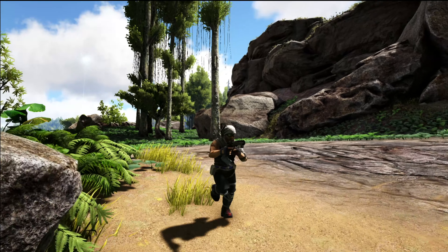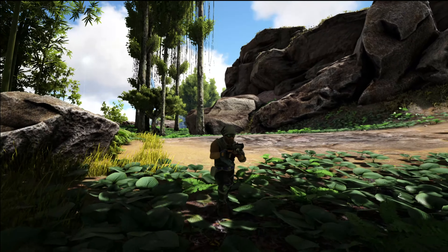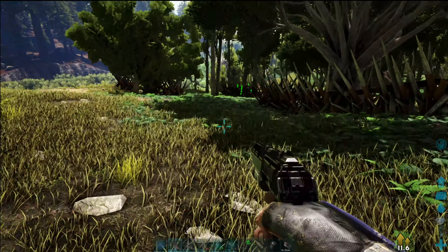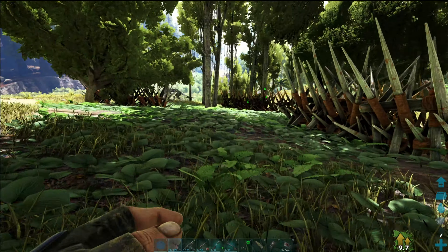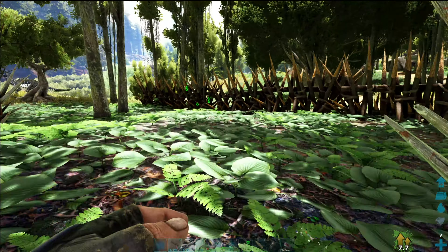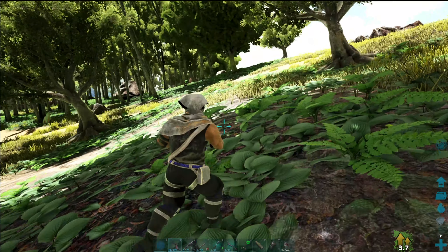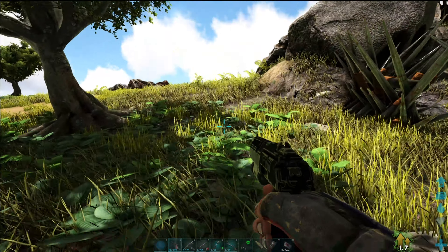On the island, the Stego will travel in small family units. It is not uncommon to see between two and five Stegos within proximity to one another, so be careful. Attacking one will cause all of them to defend one another. After the recent TLC update, they can also easily take out a hungry Rex.